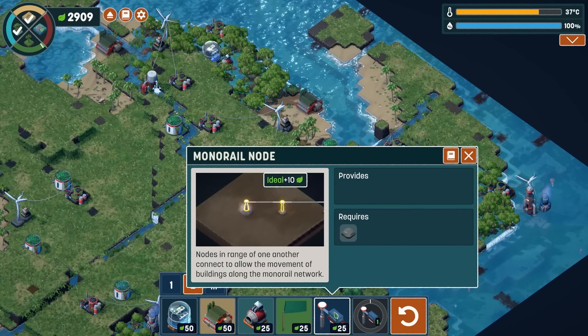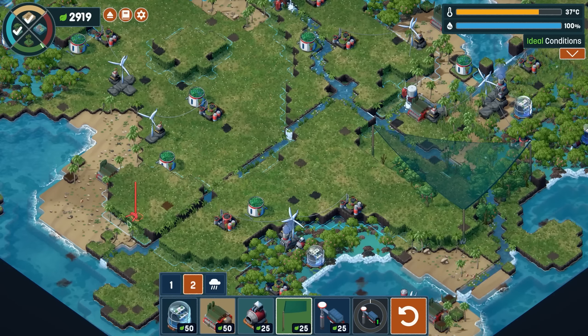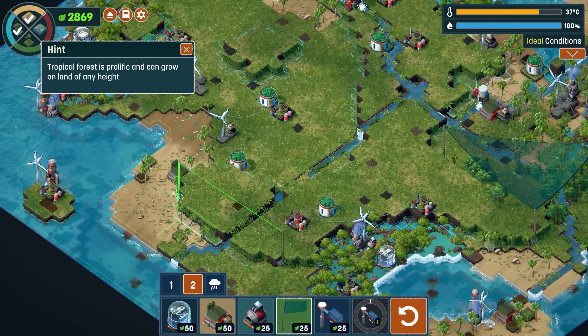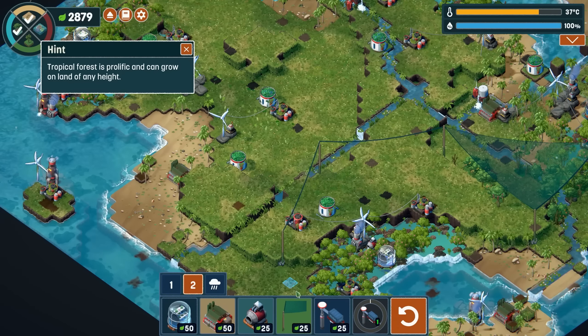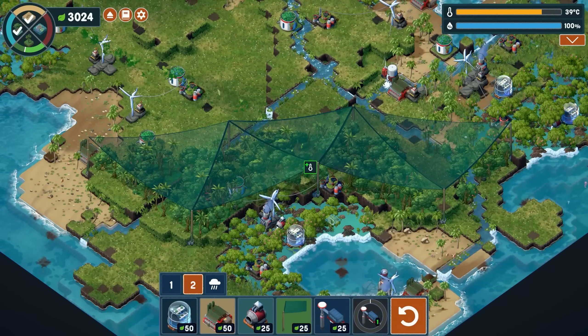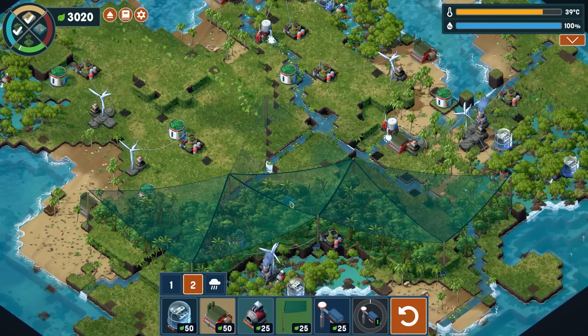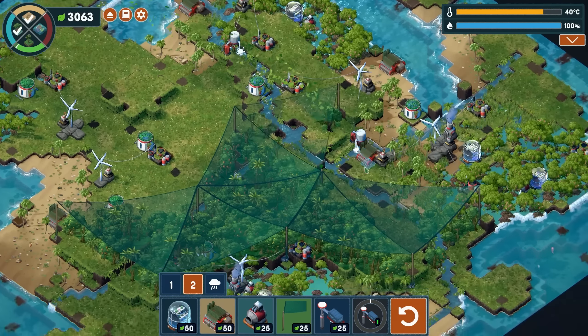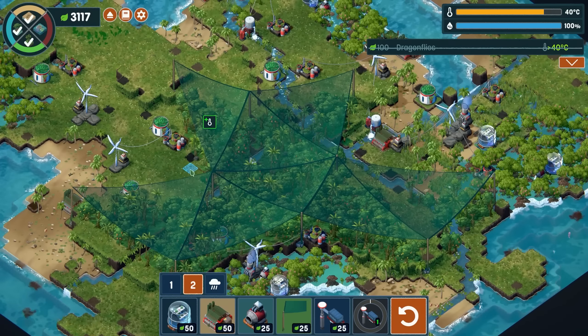This is our monorail node - nodes in range of one another connect to allow the movement of buildings along the monorail network. We also need to finish getting our shade in here. Let's do one here, one there, one there - can I get another one in here? Plus 107 right there! Plus another 33 - I love how they just connect. Oh that's so cool! I love that. Do I have anywhere else I can place one? Right there! We've done it - we've got the rainforest done!